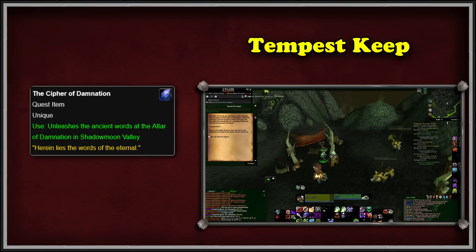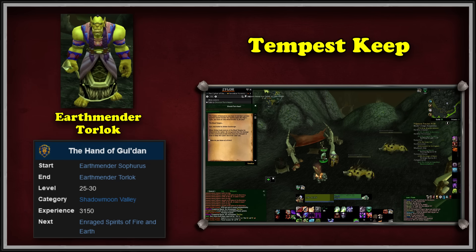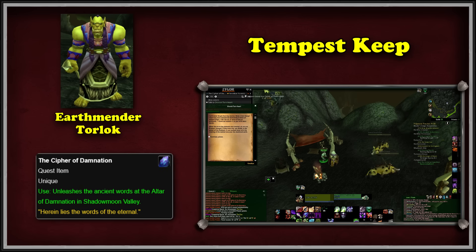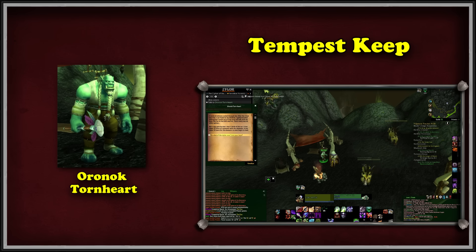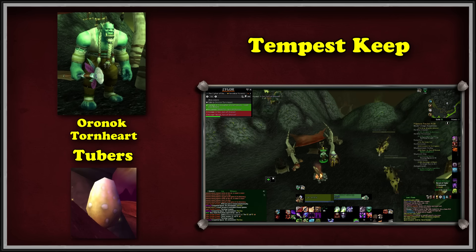Going to the Earthen Ring faction hub in Shadowmoon Valley, the player begins the chain with the quest The Hand of Gul'dan. This leads us to speak to Earthmender Torlok, who asks us to get him the essence of enraged elementals of fire, earth, water, and air using a spirit totem. These spirits mention a powerful spell — the Cipher of Damnation. Having no idea what it means, Torlok sends us to Oronok Torn-heart, who might know more about it. The old orc tests our prowess in classic WoW fashion by finding tubers with the help of boars and destroying Ravager eggs.